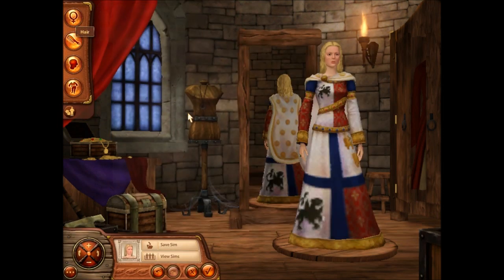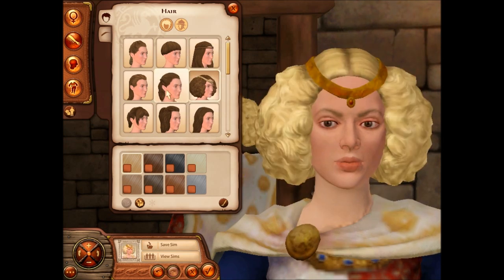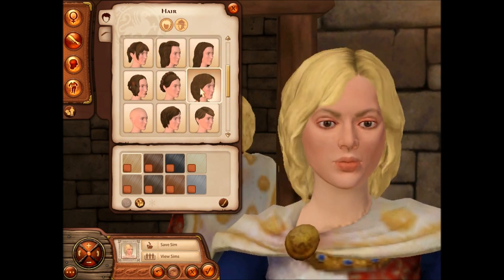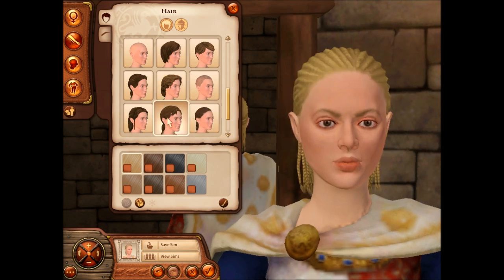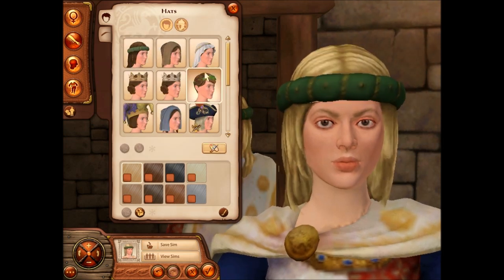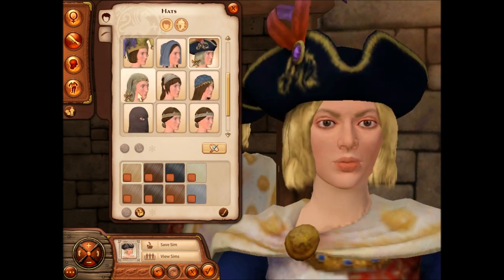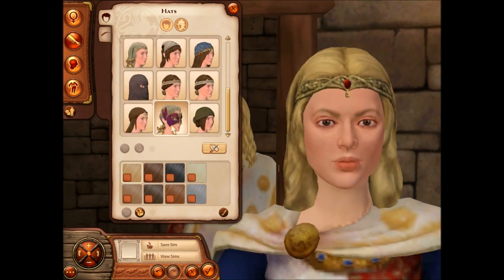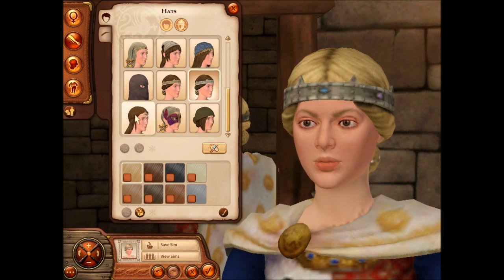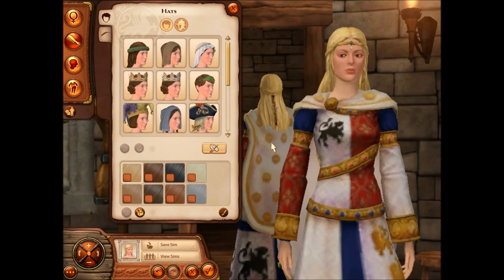Alrighty, let's see a few hairstyles here. I'll just kind of show them off — there are so many and they're all kind of nice in their own way. Some of them you really don't like, but they're not too bad for the most part. And then there are some with accessories. This one came with the Pirates and Nobles pack — I actually really like that one. I think I'll just give her this one.